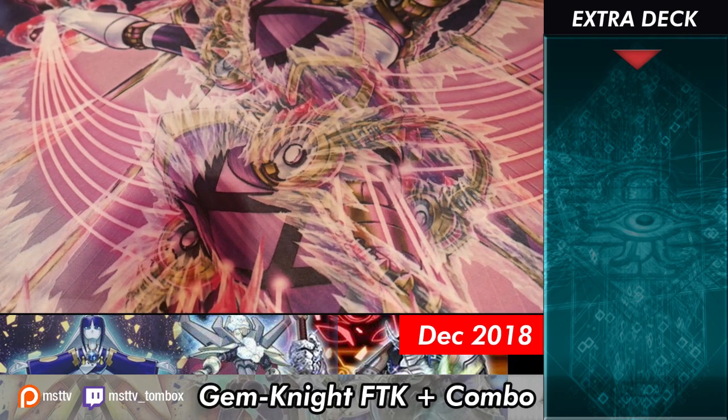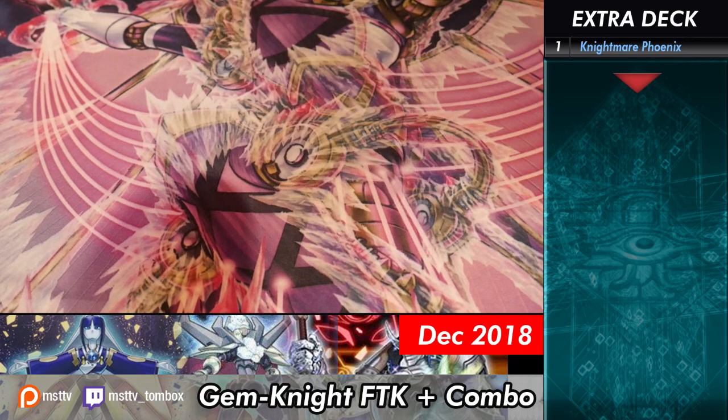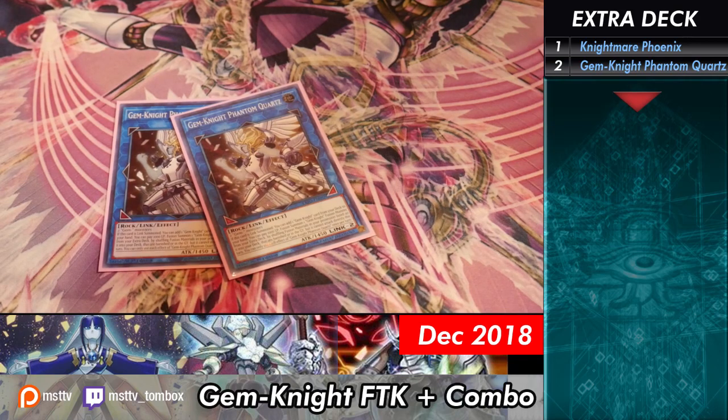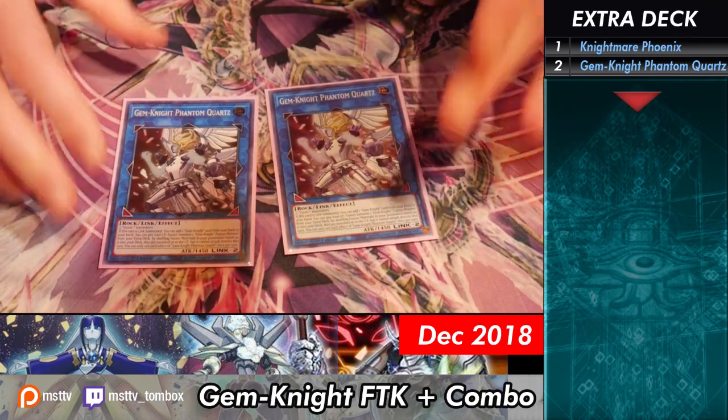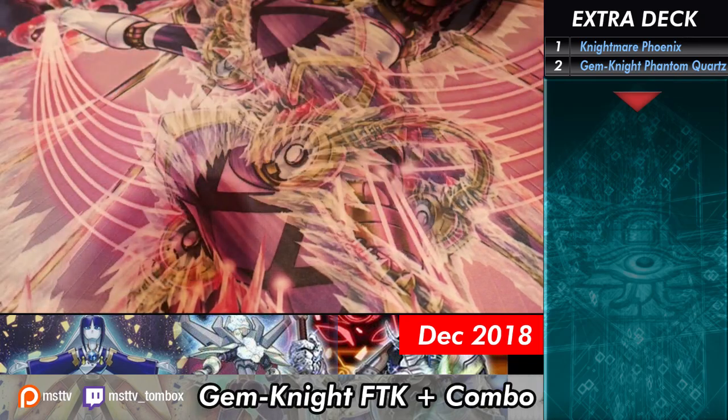On to the extra deck. We've got Nightmare Phoenix for if you're going second — you can't always win the die roll. Next we have two Gem Knight Phantom Quartz. He does really everything you need — he searches on summon, and you can pay a thousand to shuffle Gem Knight monsters from your banish zone or graveyard back. Really good.